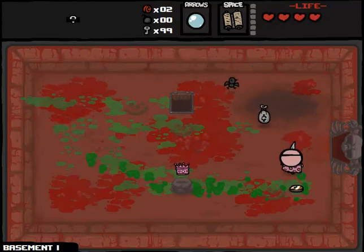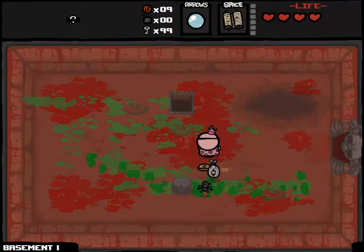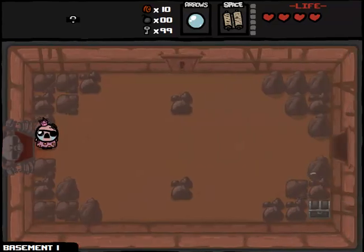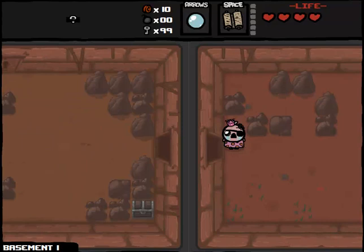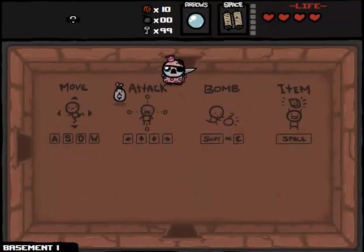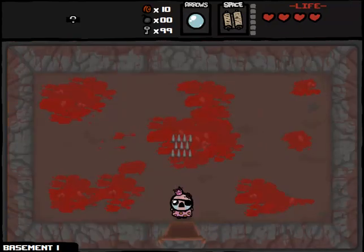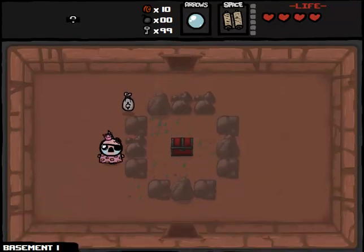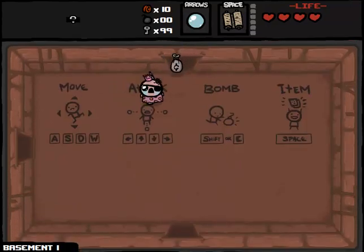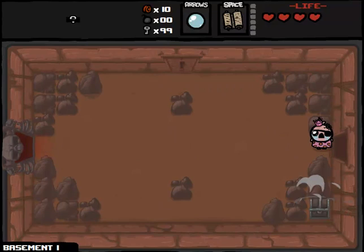I did this run kind of off-camera and died with normal health in like two seconds, on the second or third room, because Cain starts so low on health and I was constantly running into enemies. So I think item rooms might be a good balancing factor, but we'll see. I'm not trying to balance things too much in my favor, just more than the initial run. Now that I've got money from Pageant Boy, I'm going to go to the shop. Dead Sea Scrolls was totally worthless for us.